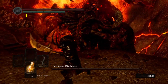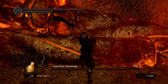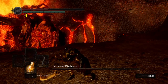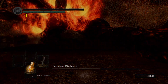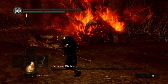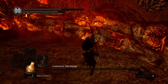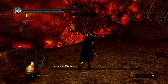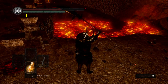Number 14 is Ceaseless Discharge. I hate this guy — he spams you with difficult to dodge attacks and gives you a limited window to attack back. To beat Ceaseless Discharge, I recommend kindling the shit out of the nearest bonfire and just tanking the hits to deal damage back. He's pretty slow moving so you can usually heal in between his attacks and deal damage. But still, fuck this boss.